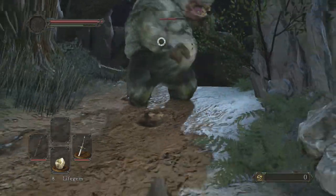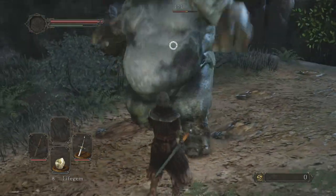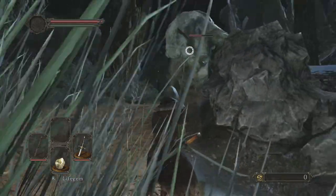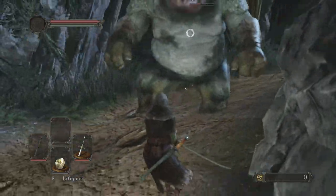Try to get him to do that attack where he falls on his back. There we go — once he does that you're pretty much free to attack him. Then just repeat that until you've killed him.